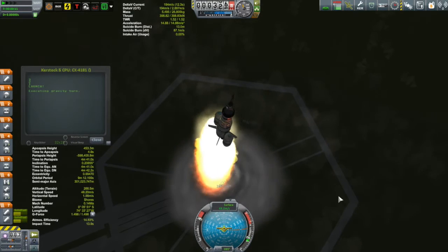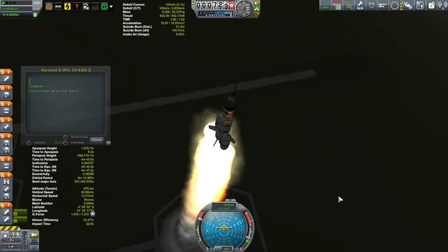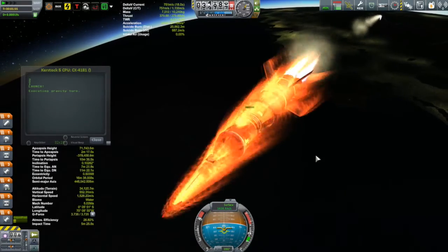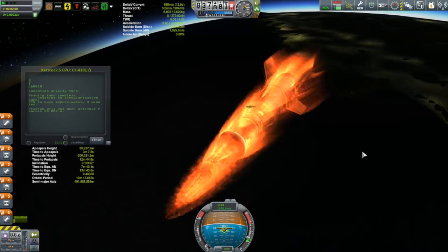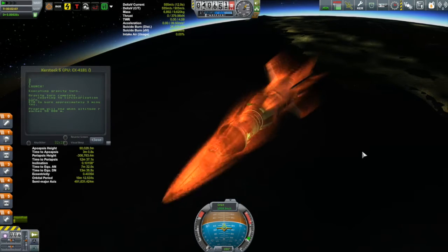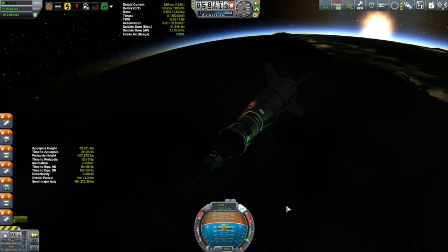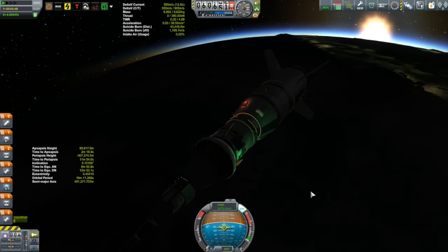We're now going to do our rendezvous — a double rendezvous. This is the Kerstock 5. A couple of episodes ago it did a spectacular failure because I didn't put any Kerbals on it and didn't put any kind of communication antenna on it, making it essentially an intercontinental ballistic missile. But this ascent went perfectly fine because now I have the appropriate communication equipment aboard. No Kerbals on board — instead I have a Probodobodyne Octo probe controlling it, because this thing only has space for two and we're going to be rescuing two Kerbals.